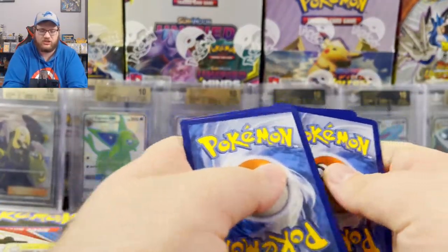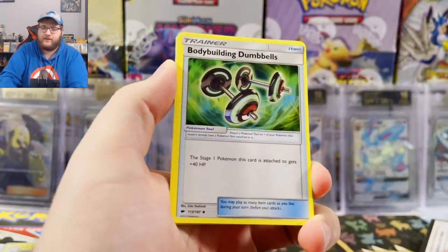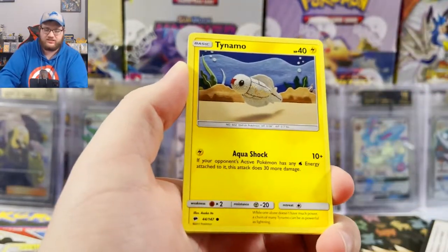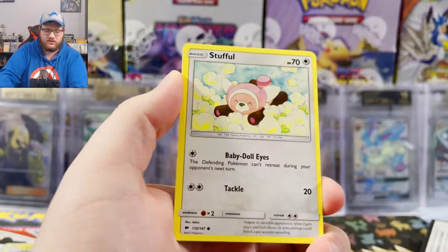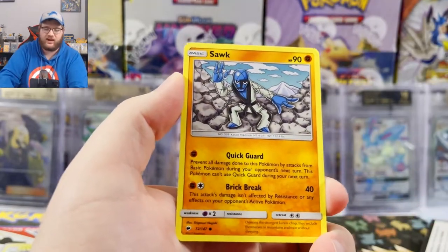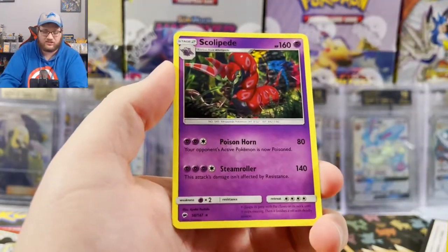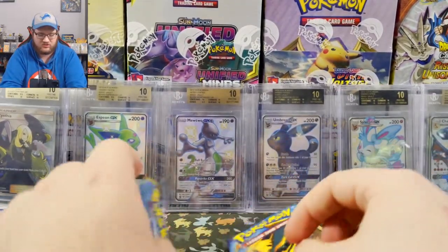I'm calling it now, there's a dabbing Dusk Ball in here. Let's find out — Water Energy, Body Building Dumbbells, a Salandit which also has a full art in the set, Dust Clops, Tynamo, Mudbray the kicking pony, Stufful laying in a field of flowers, Noibat flying through a cave. We got a sock reverse holo Pikachu — Pikachu's a good solid hit — and a regular rare Scoliospede. That's okay, that's okay. All right, moving on to Sun and Moon Base next.